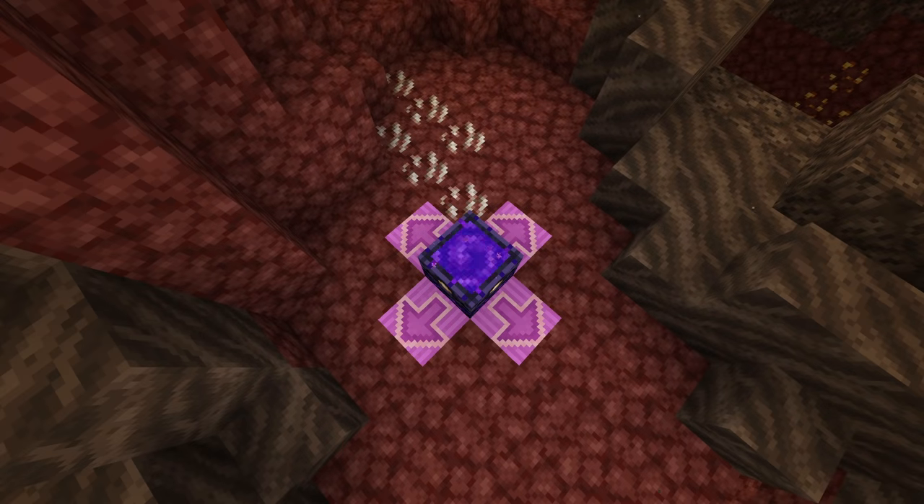Respawn anchors will now prioritize placing you in the cardinal directions — that means straight out from the side of the block — over placing you in the corner, like diagonally out from the block.